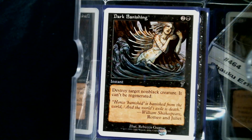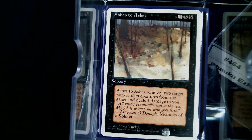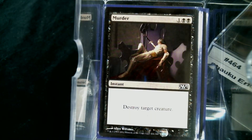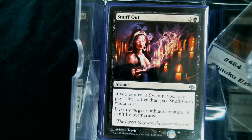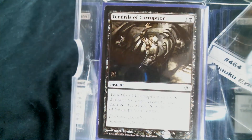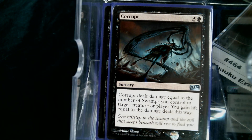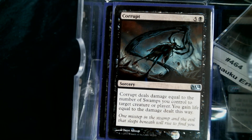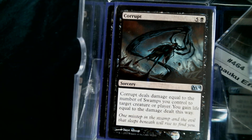Last Gasp, Dark Banishing, Ashes to Ashes to exile them. Murder, Dismember, Consuming Vapors, Snuff Out, Tendrils of Corruption — you'll probably net some life off that — and Corrupt, which can also go to the face for the last few points of damage. Those last two provide life gain to help offset the fact that she's bolting us every turn.